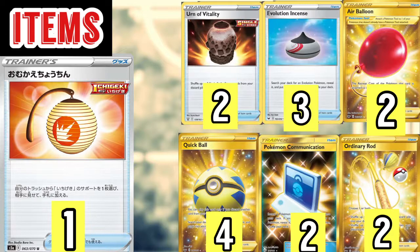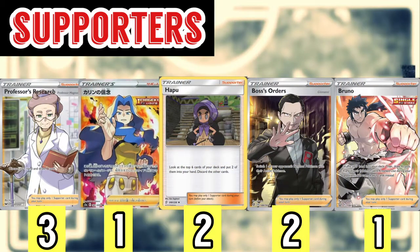We play three Evolution Incense to search out our evolved Pokémon. We play two Air Balloon to give free retreat to our Houndoom and Single Strike Licanroc. We play four Quick Ball — you discard a card from your hand and search your deck for a basic Pokémon, which helps with Pokémon search. We play two Pokémon Communication for more Pokémon search, and finally we wrap up the item line with two Ordinary Rod to recover our Pokémon and energy.